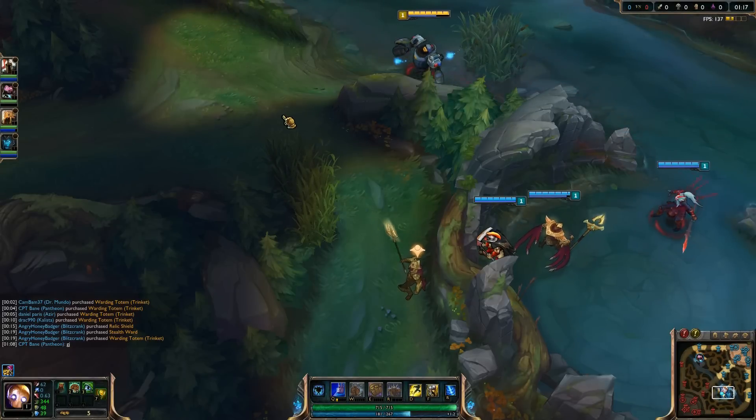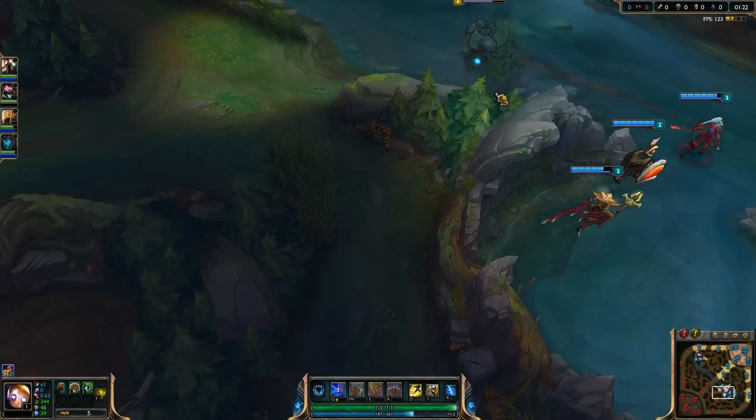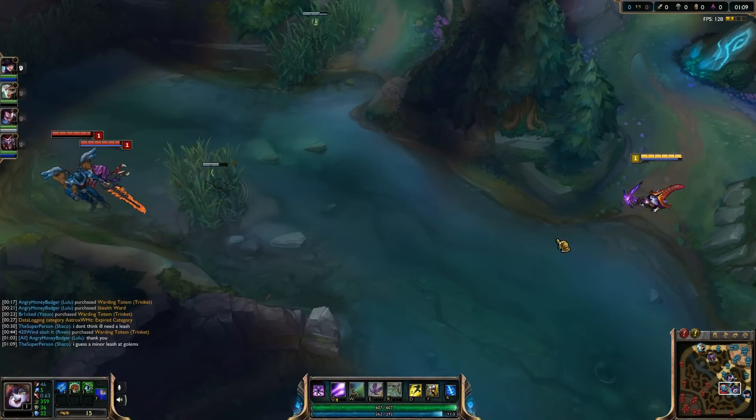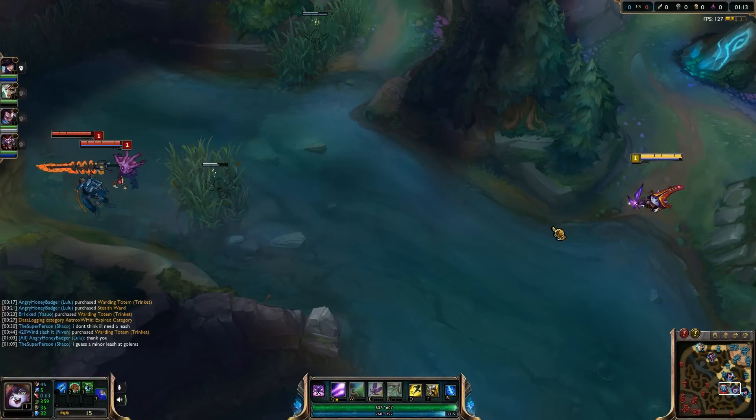The reason we do that is because early game is everything. Getting off on the wrong foot can make your team argue right out of the gate and cause conflict. Vision will show you where they are, where they start, any shenanigans that might happen. Take the initiative, ward early, and get that early game advantage for your team.